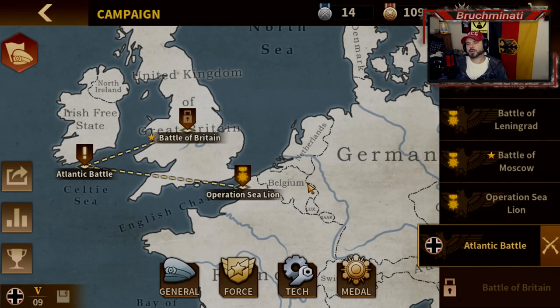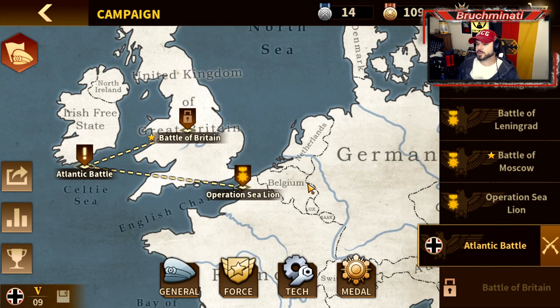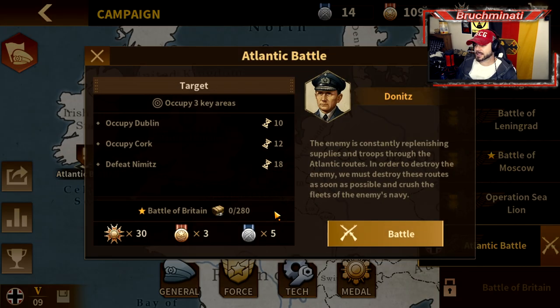What is up bros? We are back with some Glory of Generals 3, Western Front 1944, the alternate history campaign. We got the Atlantic Battle to throw down. The enemy is constantly replenishing supplies and troops through the Atlantic routes. In order to destroy the enemy, we must destroy these routes as soon as possible and crush the fleets of the enemy's navy. Occupy three key areas: occupy Dublin in 10, Court in 12, and defeat Nimitz in 18. Let's go.